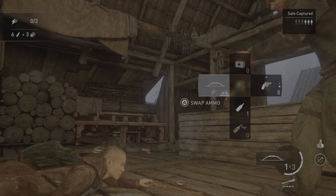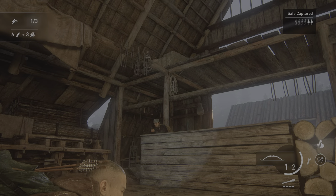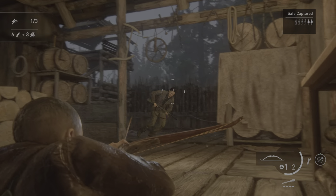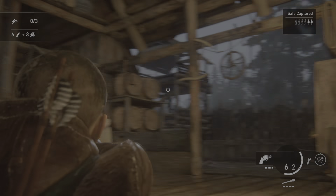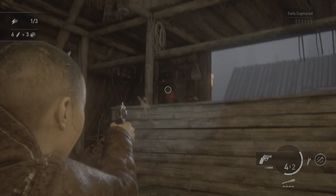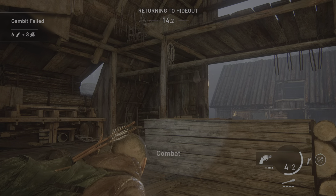Bow — arrows: 1 loaded, 3 reserve. Explosive arrows: 0. Revolver — revolver ammo: 6 loaded, 2 reserve. Encounter complete. Gambit failed. Returning to hideout.